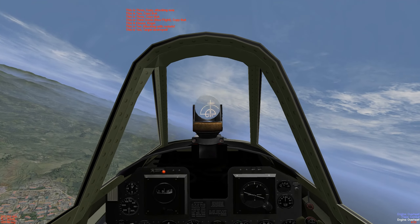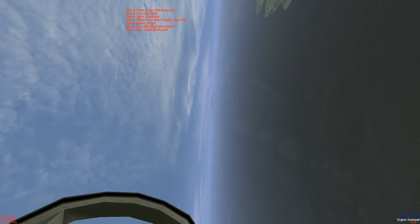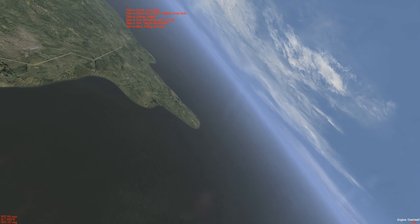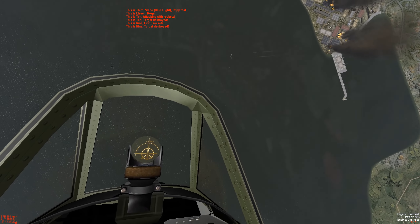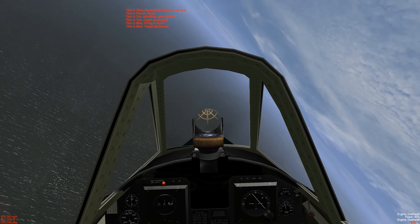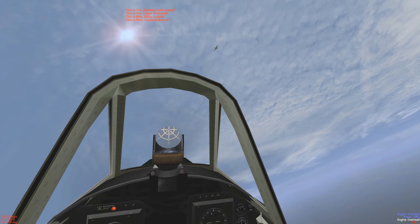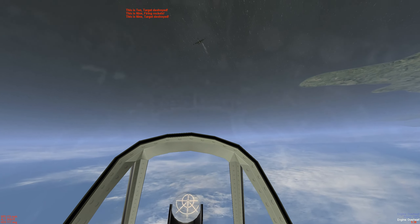We just missed an enemy fighter — we sailed over the top, missed a good crossing shot. This is 9, firing rocket. We're going to turn back into him. I got him, he's on fire. Roll in right into his flight path — straight 6. And we scored a hit. He's leaking some fumes, showing some damage.